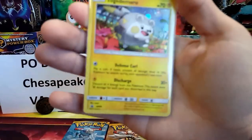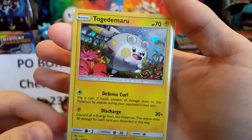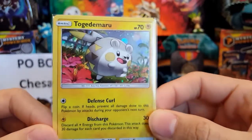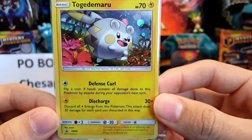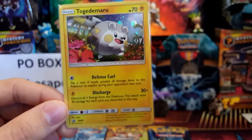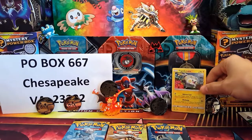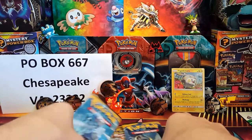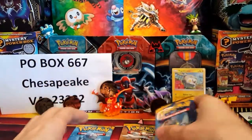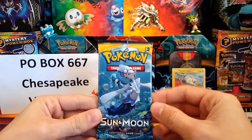Let's take a quick look at this awesome promo. I do have this promo a lot, and also the Litten promo, but they are still very cool regardless. It is the galaxy foil Togedemaru promo card with 70 HP, Defensive Curl, and Discharge — Sun and Moon promo number nine. This is a triple blister so we have three packs right here.